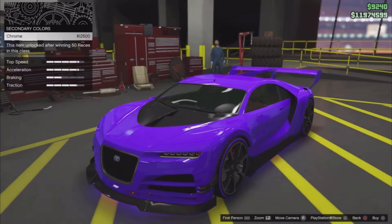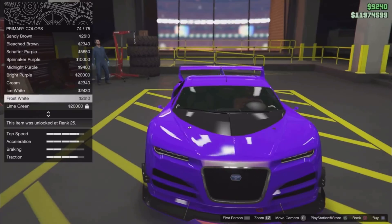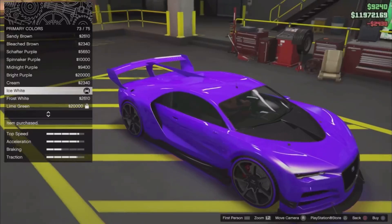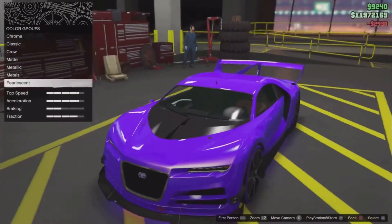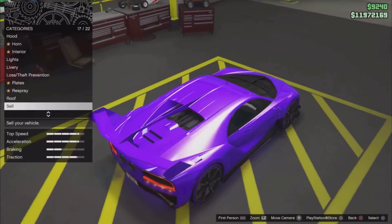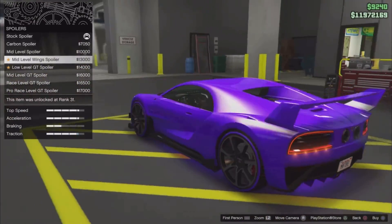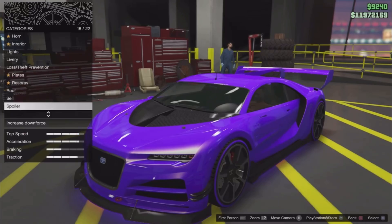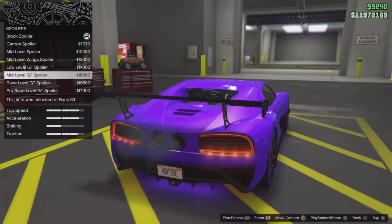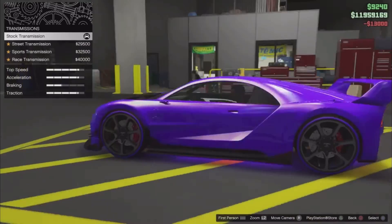If anyone wants this crew color, you can join my open crew which will be in the description. I highly suggest a frost white or ice white — the ice white is a bit brighter. The roof really doesn't matter. For the spoiler, I highly suggest the mid-level wing spoiler, but if you like another one you can go with that too.